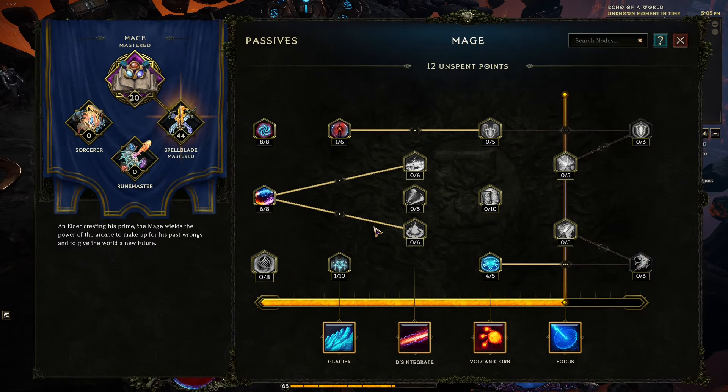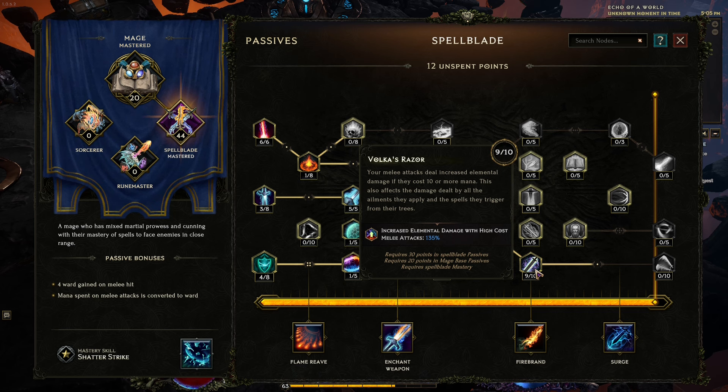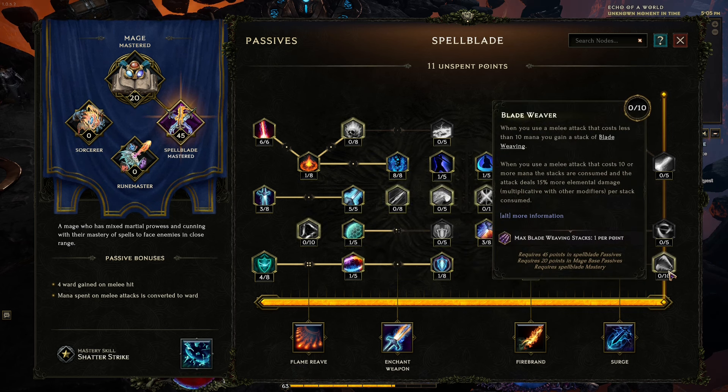Let's start with passives, because I feel like on passives it's very easy. I'm going to invest another point in Vorkas Razor, and now we're going to go with Blade Weaver. If you don't remember from the last episode: when you use a melee attack that costs less than 10 mana, you gain a stack of Blade Weaving. When you use a melee attack that costs 10 or more mana, the stacks are consumed and the attack deals 15% more elemental damage per stack consumed.